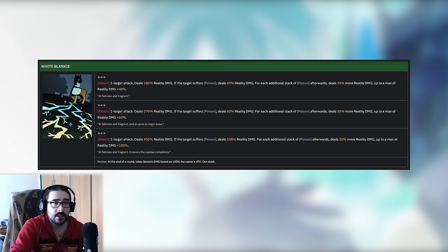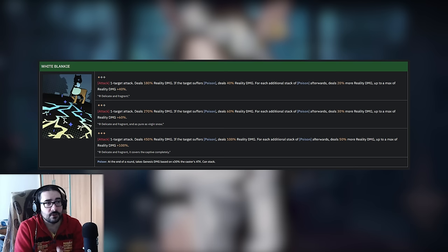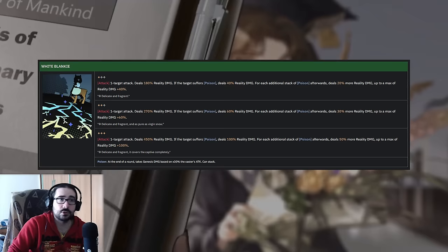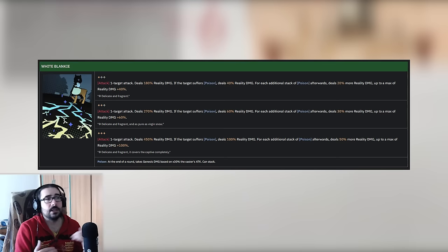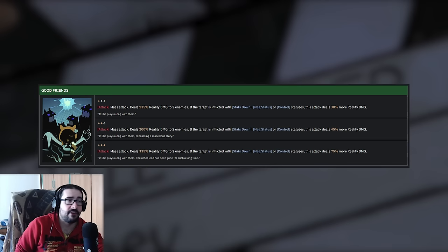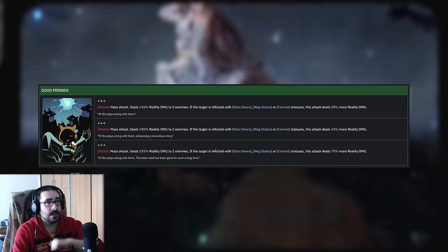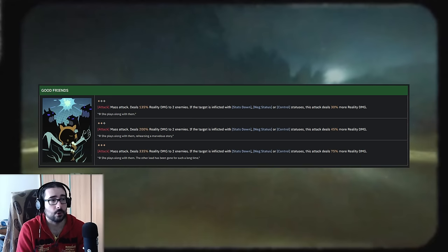On top of the base damage, if the enemy is suffering one, two, or three stacks of Poison, you get additional Genesis/Reality damage. The first stack adds 100% Reality damage on top of the 450, and from that point every extra stack — up to a maximum of three — adds 50% more Reality damage. This means you can get a total of 650 Reality damage on White Blankie. Her basic attack, 'Good Friends,' is also nothing to laugh at: it's a mass AoE attack dealing up to 335 damage, and if enemies have any negative status or control, you deal a little more damage, becoming a 410 mass attack at level three.